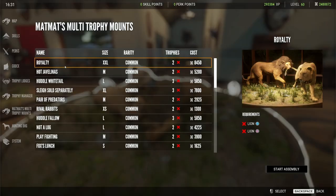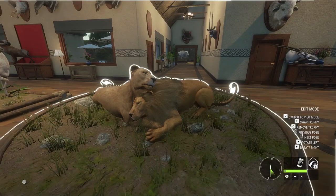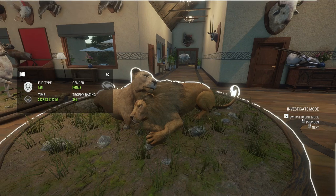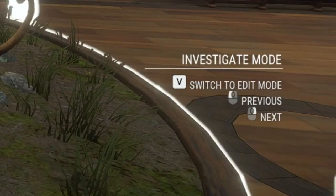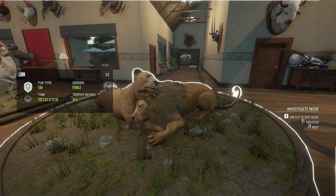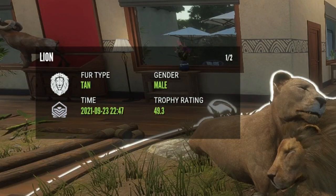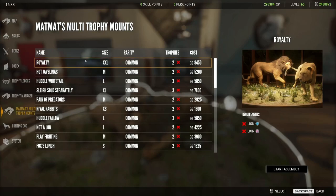This multi-mount is the first one here called Royalty and it just has one male and one female lion. To be able to see exactly the details of every species in your multi-mount, all you have to do is go into investigation mode and it actually tells you right on the screen what to do to click through. I am on mouse and keyboard so I'm right-clicking, and I can see I have a diamond lion here, 49.3 male, and just a female.